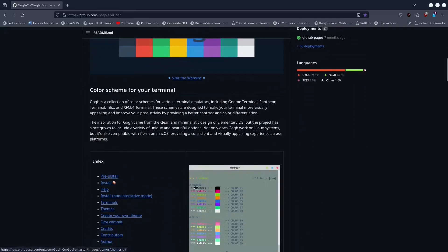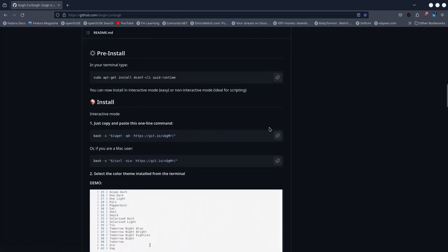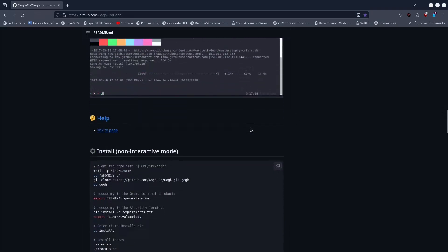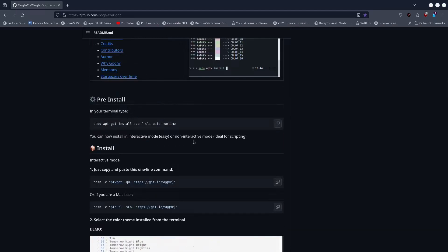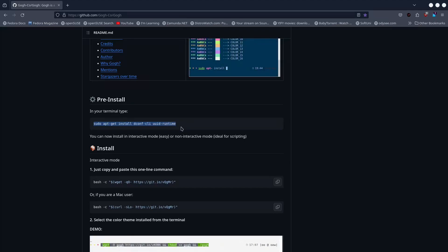So this guy or these guys made so many themes ready to go — you just have to do one simple copy and paste and you are good to go. You can take a look at more information. These are the terminal emulators they support — pretty much all of them. If you are using an Ubuntu or Debian based distro, you need to run this command first and install everything you need.